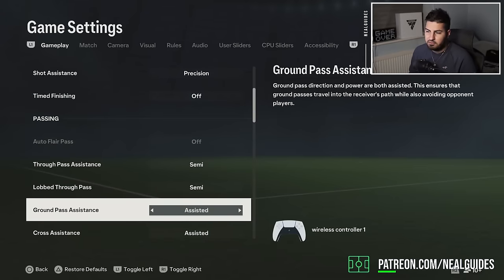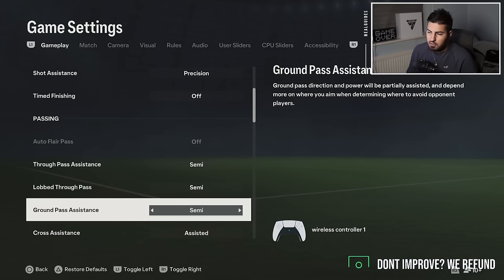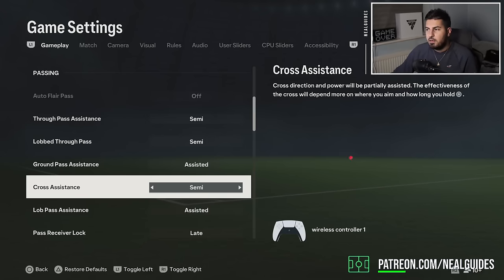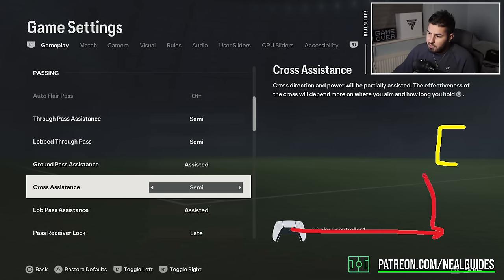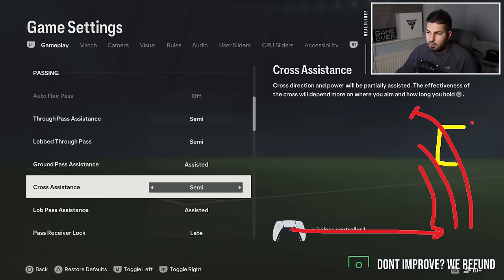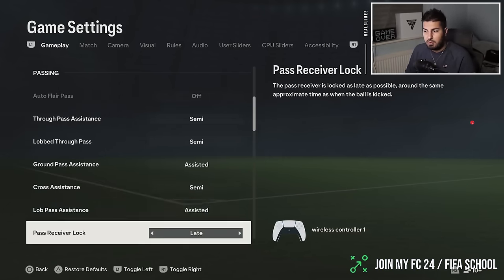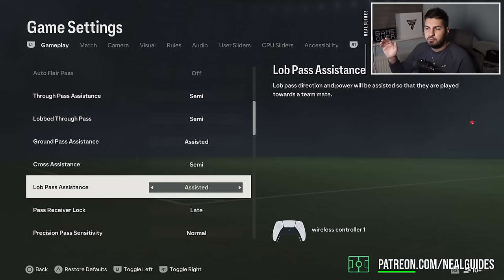On passing, leave it on semi — nothing's changed here. There's no real benefit to using semi passing; especially under pressure you'll really struggle. I'd recommend leaving this on assisted all the time. However, for crossing, semi is important. If you're running down the wing and you apply a third of power the ball will go near post, half power goes to the middle, and a lot of power goes to the far post. The benefit of semi crossing is it lets you adjust how much power you apply — the longer you hold the cross button the further the ball goes down. If you like to use whipped crosses, especially with play styles, leave crossing on semi.